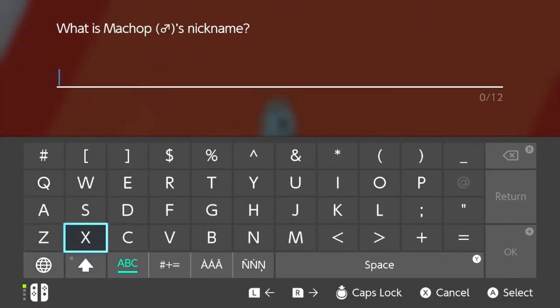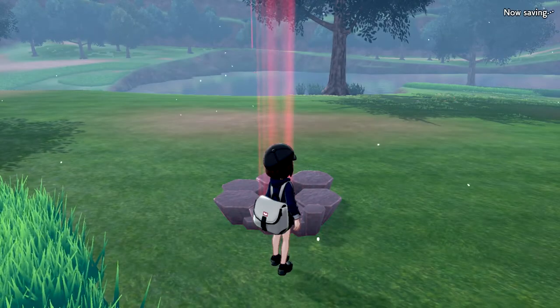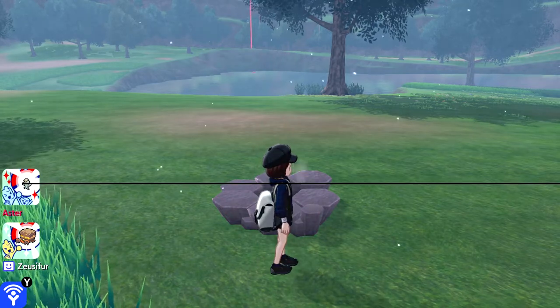Gotcha, okay so they're mini rare candies. All right, give me a nickname for Chop. The only one that comes to me is John Cena. Oh, I like Cena. We'll go with Cena. Beautiful. Good stuff. He's in my party now, not that I need him - I didn't need a fighting type. Actually, I kind of did, because that Diggersby destroyed me. Now that I'm thinking about it.